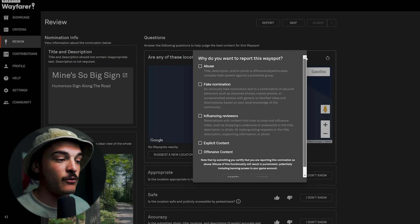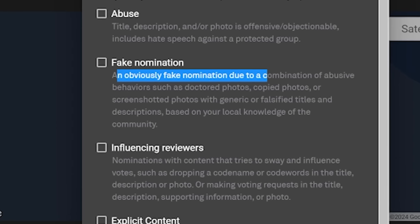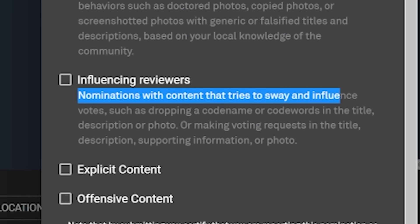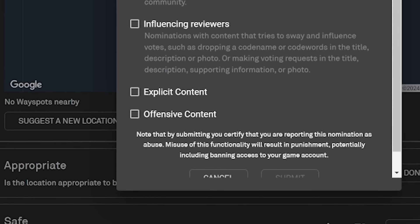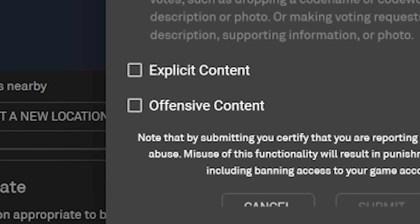The first button is the Report button. If you think a nomination is abusive, you can flag it — for example, for fake nominations using doctored photos, copied photos, or screenshot photos. You can also flag nominations that try to influence reviewers by dropping code names or code words in the title, or nominations with explicit or offensive content like signing your nomination with your own Pokemon Go name.